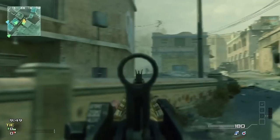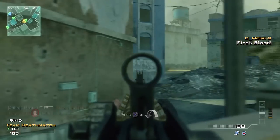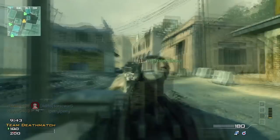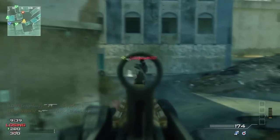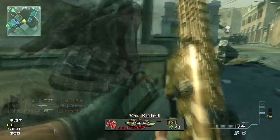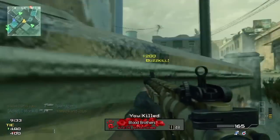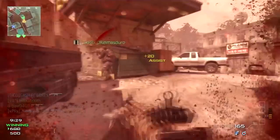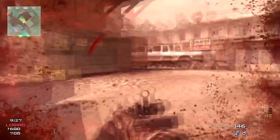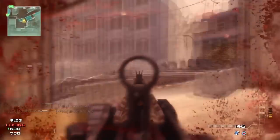What's up guys, Captain Monk here again. This is a gameplay commentary on the map Akara. I'm going to be using the CM901 assault rifle. Before I get started on the gameplay, I want to talk quickly about this weapon. There is a glitch with this weapon — if you use the grenade launcher or the shotgun attachment, its fire rate increases from 666 — yes, it's the number of the devil — because this gun honestly is not that good unless you use a grenade launcher or a shotgun.